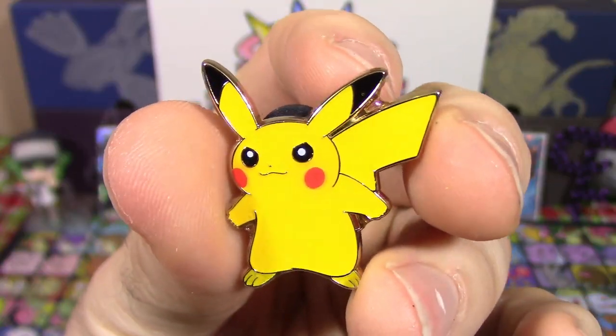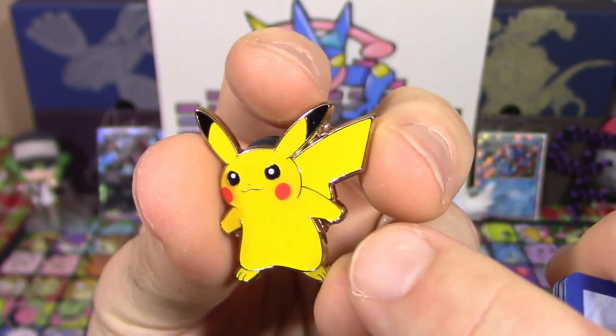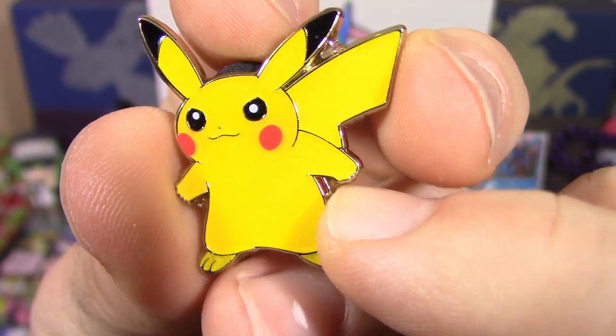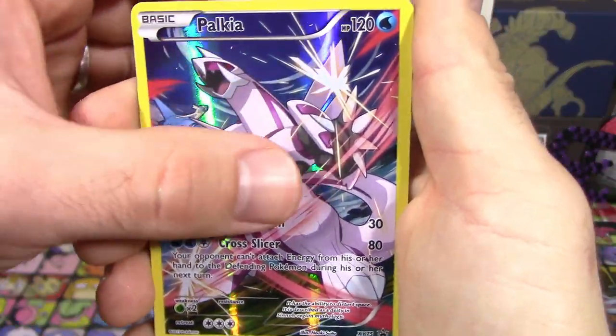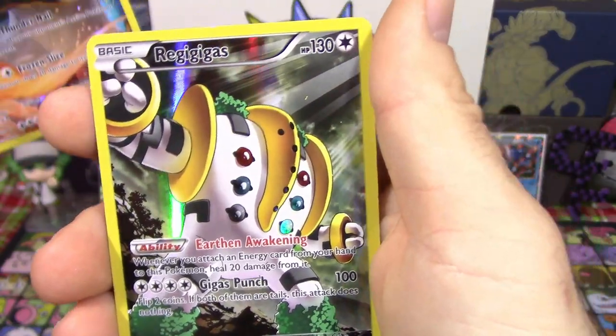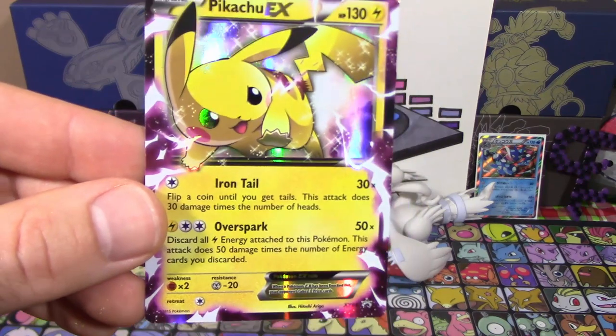There is the Pikachu pin. And I was actually corrected in one of our last videos — there's a piece of the brown tail down here, it's just really well hidden. It doesn't look like it's there, but it is. We do have the promo cards, which I'll go over again for the third time. We've got Palkia, Zekrom, Latias, Black Kyurem, and Regigigas, as well as the Pikachu EX itself.